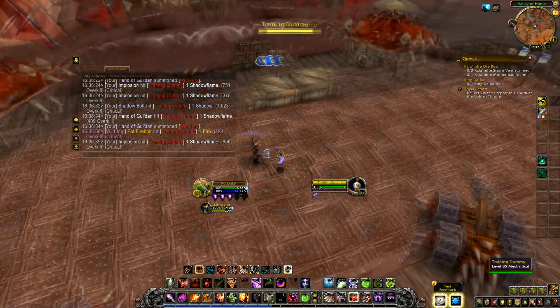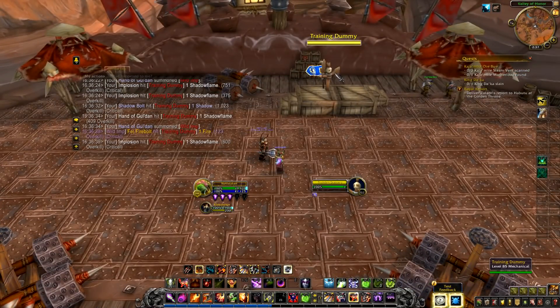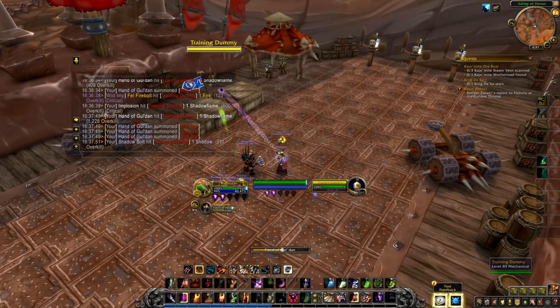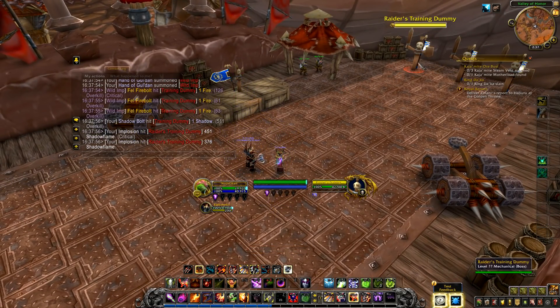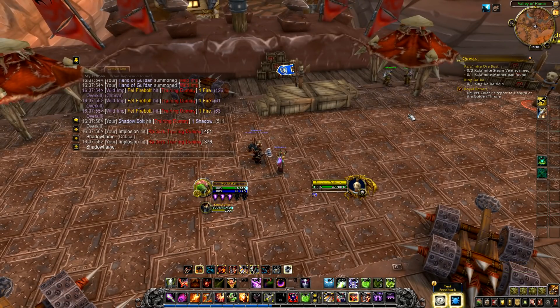So your target is A here. Now you need to hit target B over here. You've got your imps out, you're doing damage. A target swap is called. So you target the other thing and hit implosion. All your implosion damage goes over to target B and absorbs the remaining damage that your imp would be doing had it been alive and still attacking target A. Hopefully this makes sense. Basically you're looking at almost a one-to-one conversion in terms of imp damage to implosion damage.